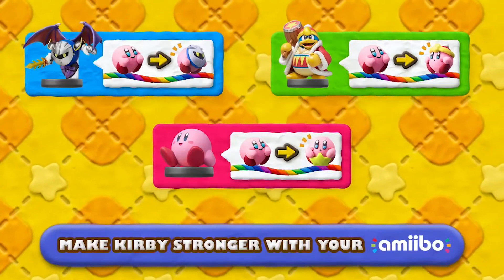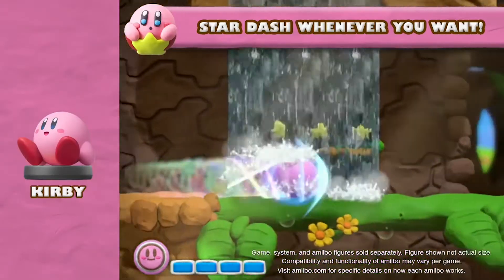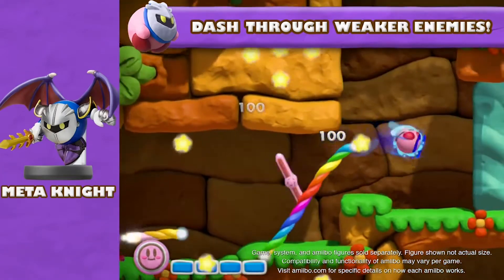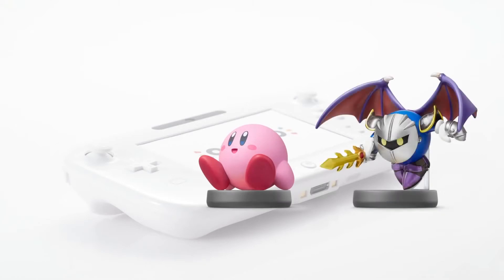Kirby and the Rainbow Curse is compatible with some of Nintendo's collectible amiibo figurines. You'll need either Kirby, King Dedede, or the Meta Knight amiibo to take advantage of these features. By simply tapping your amiibo onto the Wii U gamepad, you unlock special power-ups. Each amiibo will have a different effect on your game.